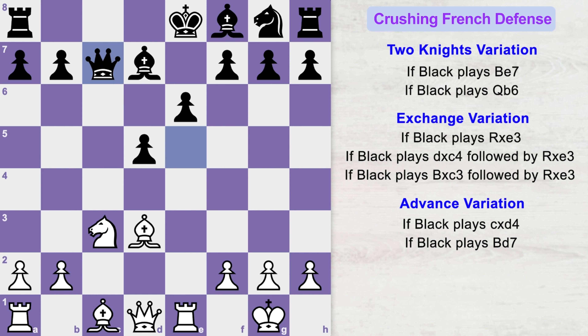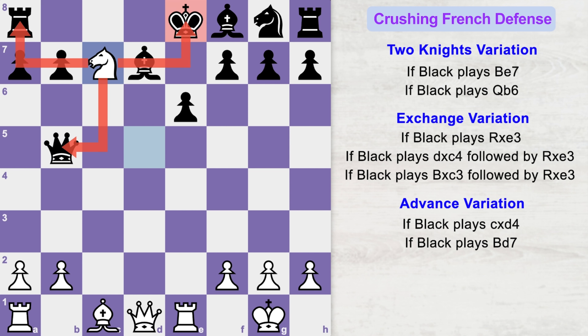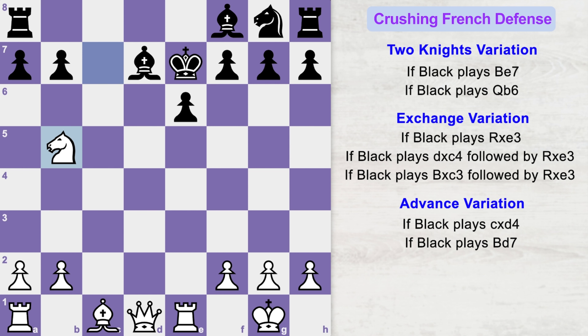If black captures your pawn, activate your rook by getting it on the e1 square, attacking black's queen. If queen goes to c7, capture the d5 pawn with an attack on the queen. Notice this pawn cannot capture your knight because it is currently pinned to the black king. If queen moves to c6, you shock your opponent with bishop b5 attacking the queen. It looks like you are offering pieces for nothing, but it's a trap — if the queen captures the knight, you can capture the queen because the pawn is pinned to the black king.